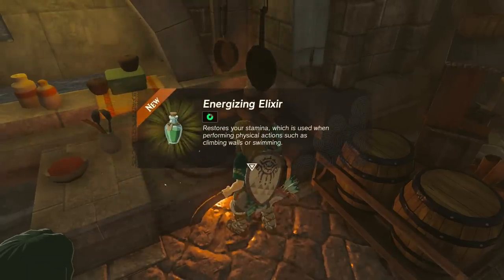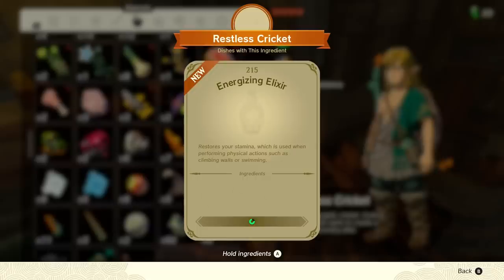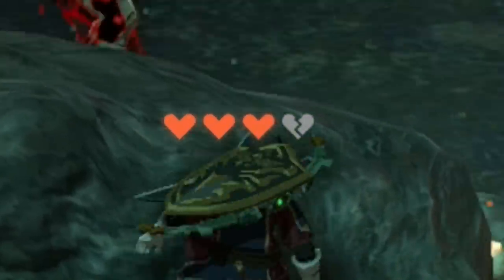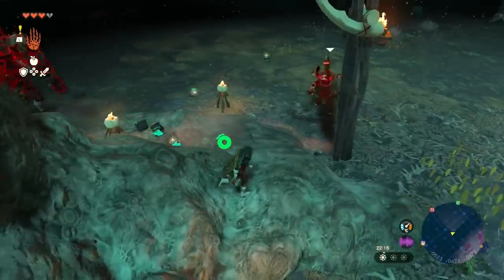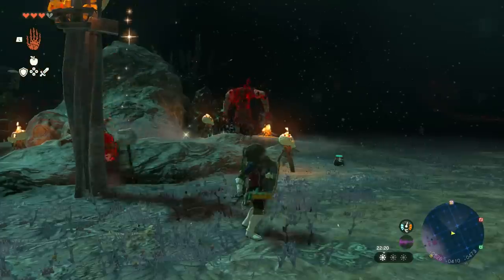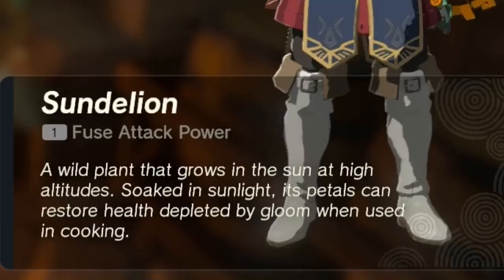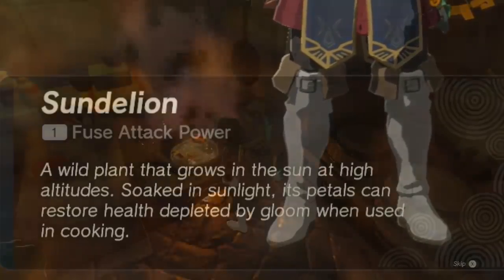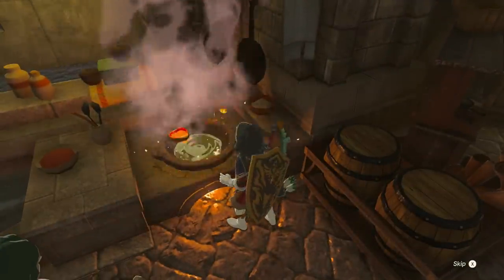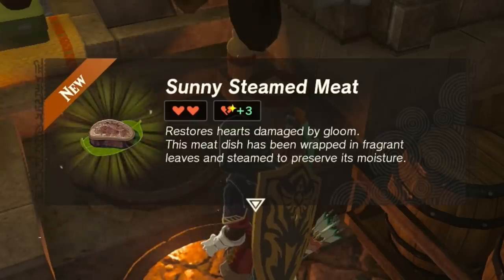The weaker version is just two crickets and one choo-choo jelly, which is certainly easy to get. Next is the gloom cleanser. Gloom is a mechanic you'll deal with in the depths — basically, it takes your hearts away when you're hit. Food that can cleanse that debuff is very important. Sunderlians are found on the Sky Islands and anywhere where there's lots of sun. Combined with any meat, they will not only give you two hearts back but also recover three gloom hearts. The more meat and Sunderlians you use, the more health and recovered lost hearts you get.